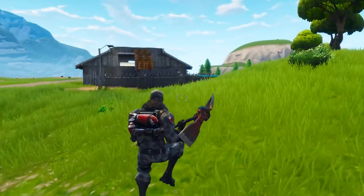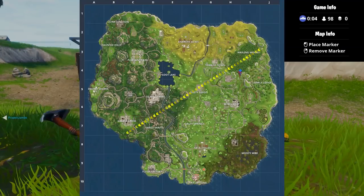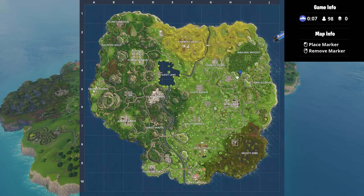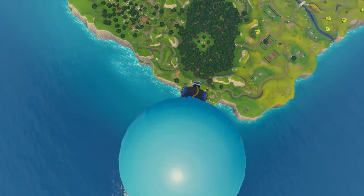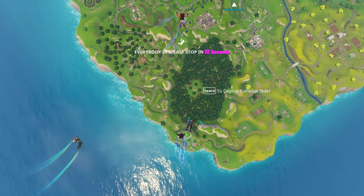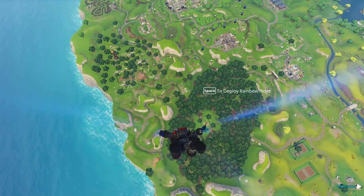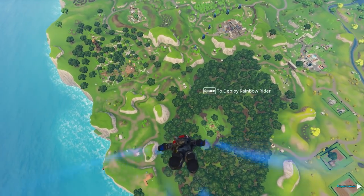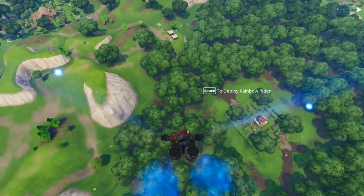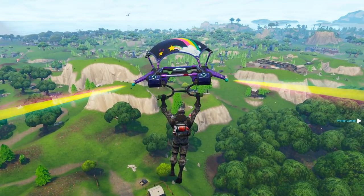This is a legit spot where you can completely cheese the whole quest line. As you can see I'm in the pre-lobby right now. I'm in the bus and I'm right over Wailing Woods. What we're going to do is put our marker right there. It's just on the outskirts of Wailing Woods towards Retail Row. And if we just dive down right now, as you can see there are these little pylons and that is exactly where we need to go.